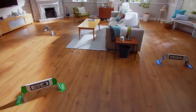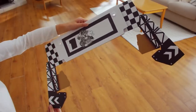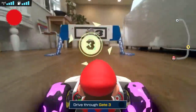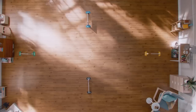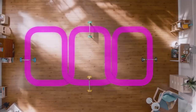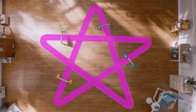Creating a course is easy. Just assemble the four included gates, place them, and drive through them in numerical order. The path you take becomes the course. Whether it's simple curves, figure eights, or complex shapes with lots of twists and turns, all kinds of courses can be created. It's up to you.